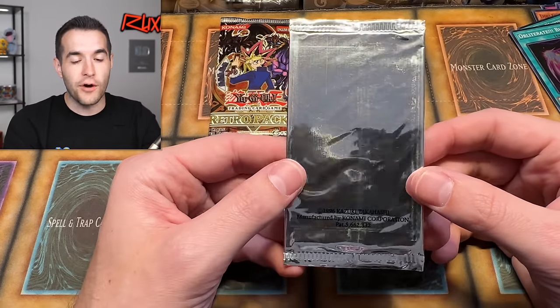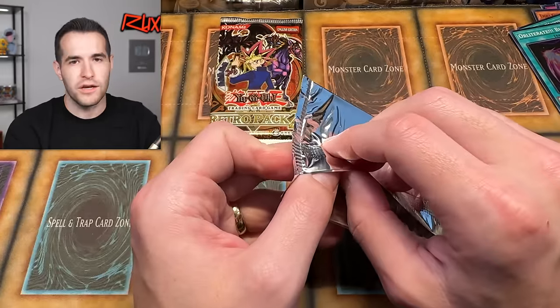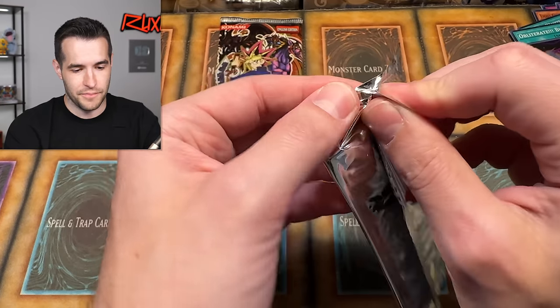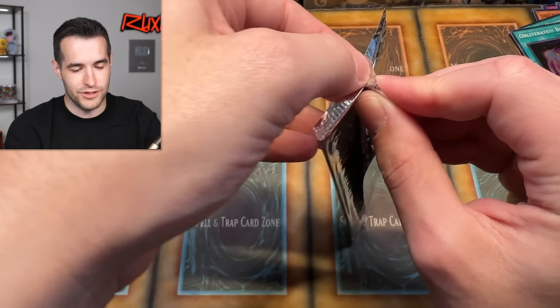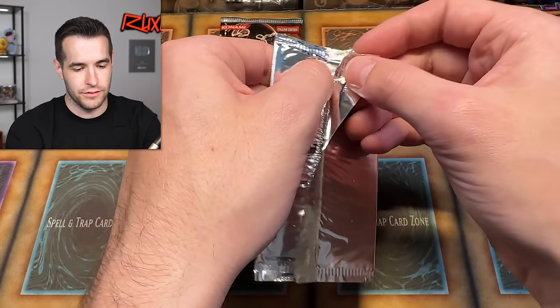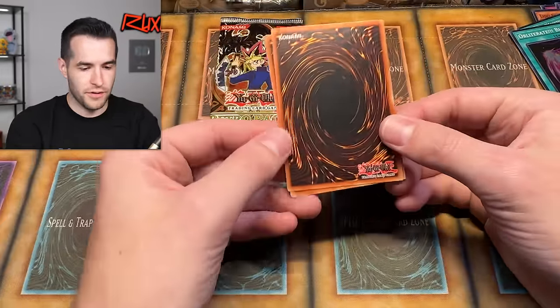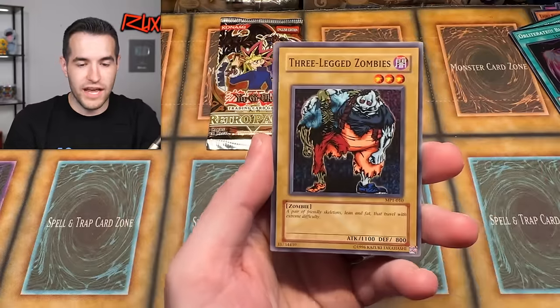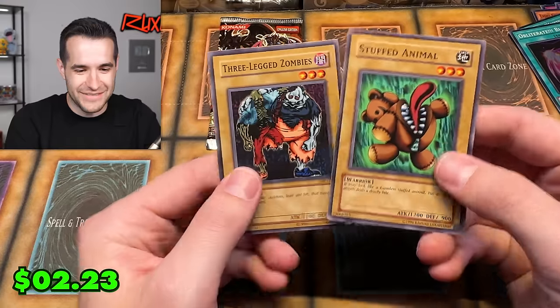Two big packs left. First up: the McDonald's pack. This could hold a Cosmo Queen or a Millennium Shield — we actually need Cosmo Queen since we didn't pull Millennium Shield from the new set. These packs are pretty hard to come by, so let's hope it's worth it. From the pack: Three-Legged Zombie Classic and Stuffed Animal. Nothing in the McDonald's pack — just a two-card opening.